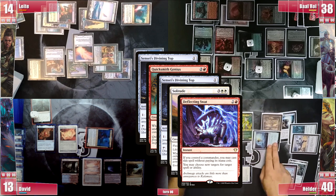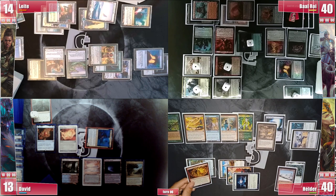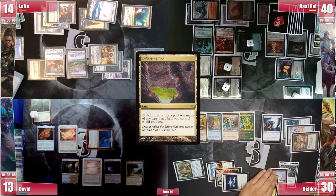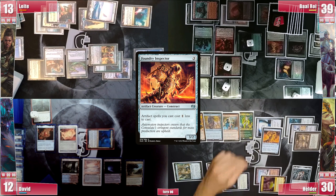Sensei's Top activation finally resolves and with his draw Hélder opts not to resolve Quicksmith's trigger, instead putting the only card in hand on the stack — a Wheel of Misfortune. Everyone chooses their bids; Hélder voted 10 while David voted 0, keeping his interaction up. Hélder then plays a Reflecting Pool and casts his Foundry Inspector, which was one of the pieces he was digging for. He draws from Beast Whisperer, Fireweaver pings, and Quicksmith lets him rummage. He casts Sensei's Divining Top for 0, and David reveals his trap card — a Mindbreak Trap — which can't even be protected by a Veil at this point.